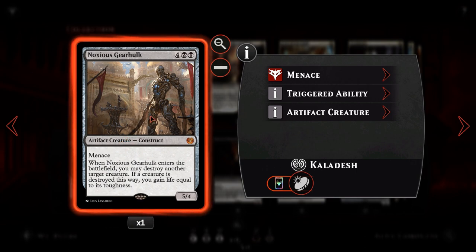We then have Noxious Gearhulk — 4 and 2 black for a 5/4 with Menace, an artifact creature. When it enters the battlefield, you may destroy another target creature, and if a creature is destroyed this way, you gain life equal to its toughness. It's a decent bit of removal alongside adding a solid body to our board. The 5/4 with Menace is usually a 4-turn clock in the worst case, as long as our opponent can't remove it.